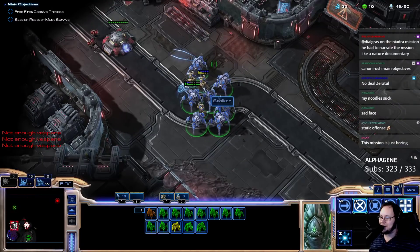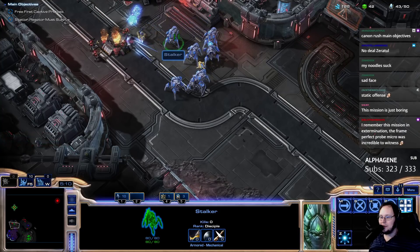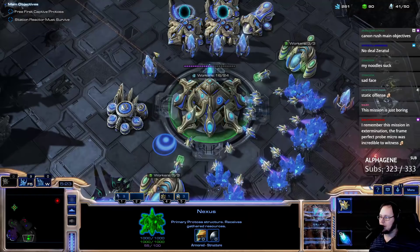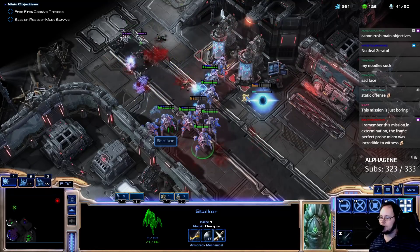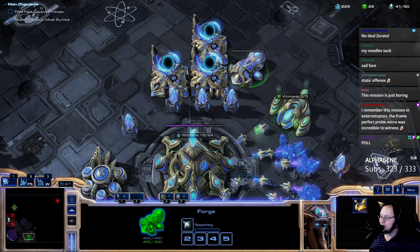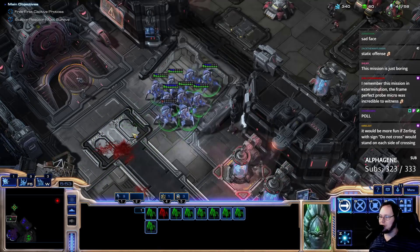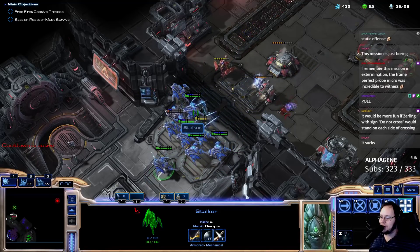Let's see how well this works. Whoa — the bunker did a lot more damage than I thought it would. Let's get a proxy pylon up here — it's not going to be the cannon rush pylon. So what are people's general feelings on the prologue? I like mission two, I actually think it's very fun and unique. This mission is fine in my opinion, but I'd be interested in hearing other people's opinions.